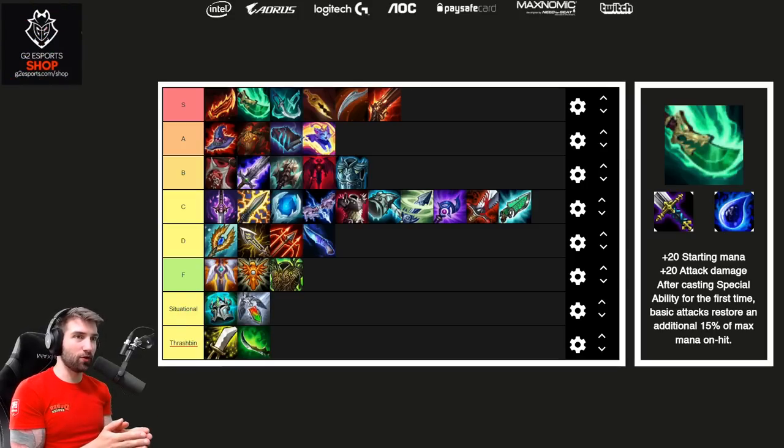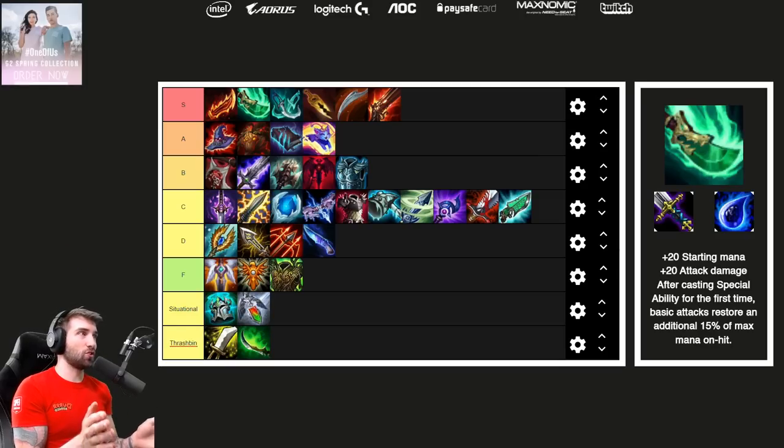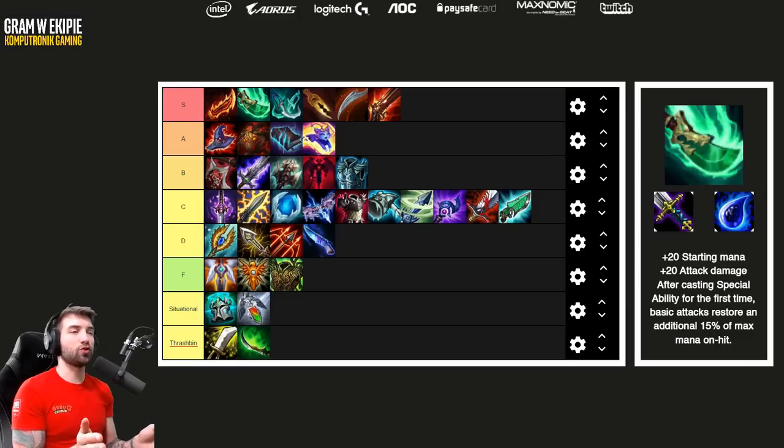Spear of Shojin is built from the Tear of the Goddess and the BF Sword. It's my second item that I would say is so useful in the game that it's almost impractical not to build it in almost every single game, because every single composition is about ultimates.